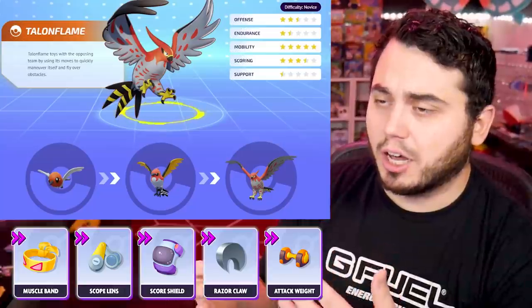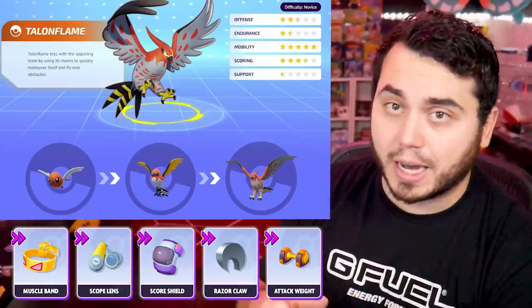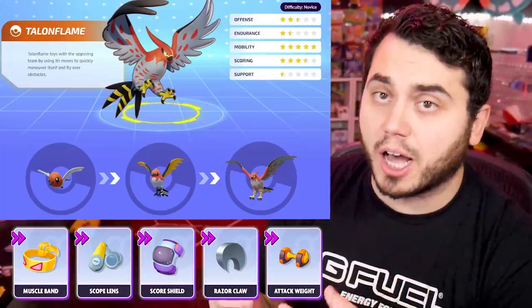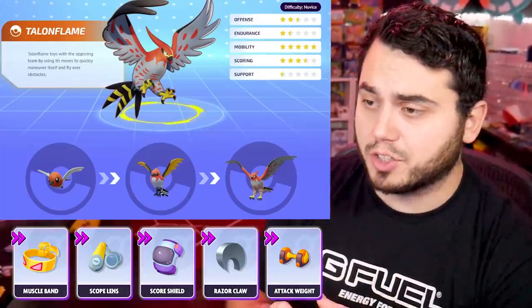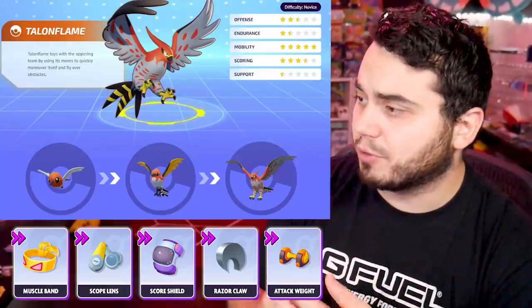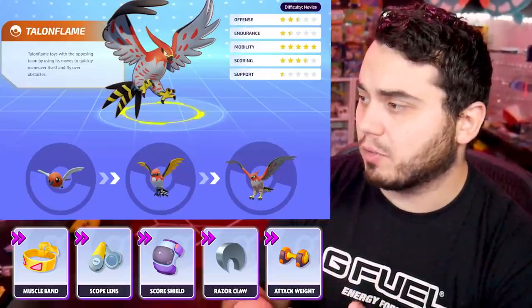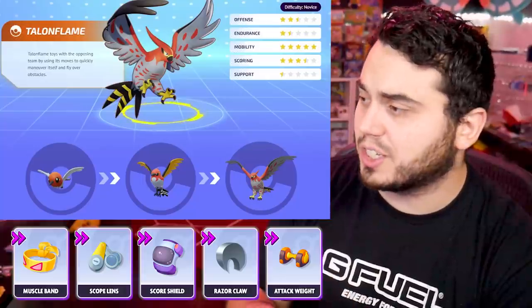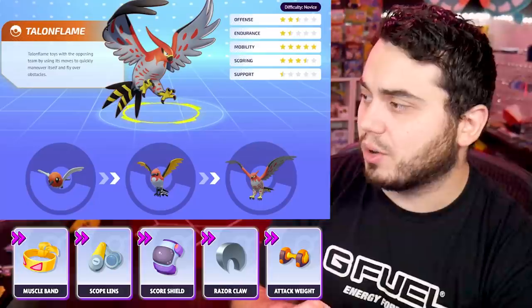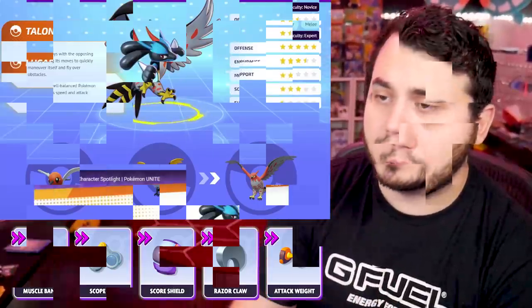There are times where Talonflame goes for Goalgetter back caps. But now there's a more objective-stealing Talonflame with Fly that kind of swoops in with Fluffy Tail and steals objectives like Drednaw after jungling. So look at those different held items — Muscle Band, Razorclaw, Scope Lens for crits on its basic attacks. It can do quite a bit of damage, and the slowing effect could be really good in terms of how Talonflame plays.